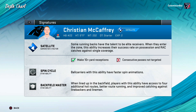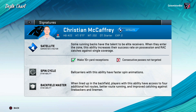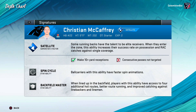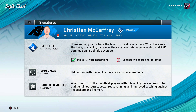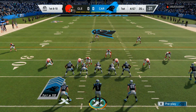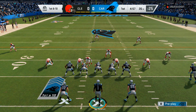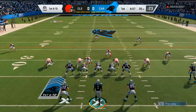This sounds kind of OP. The only way you can stop this is to have like dime or nickel and put a cornerback on him, because it's only effective against linebackers and linemen. Anyway, let's try to activate his X Factor. Right off the bat, we're gonna throw to McCaffrey — I have to get 10 or more yards five times receiving with him.